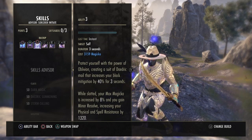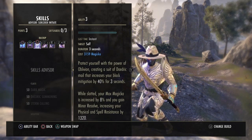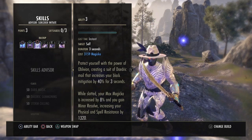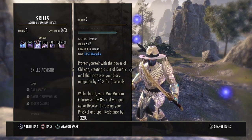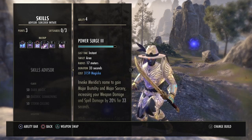Next up is Bound Aegis — it's essentially another damage shield. It increases your block by 40% for three seconds so you don't get hit as hard, increases your max Magicka by 8%, and grants Minor Resolve, increasing your physical and spell resistance by 1,320.